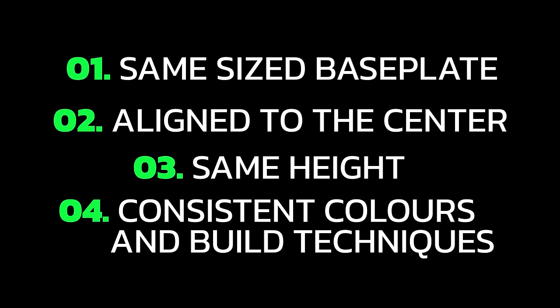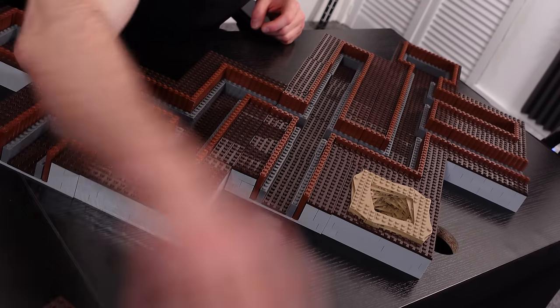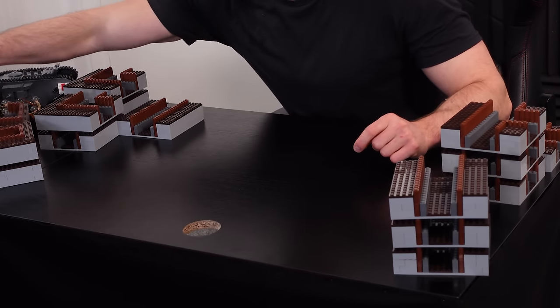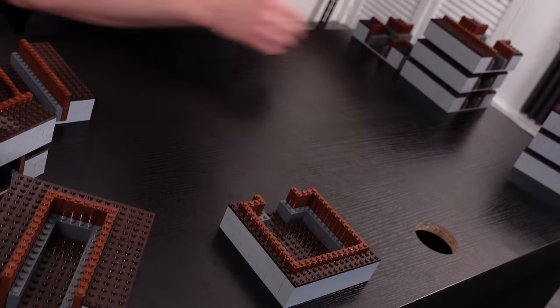If we have done this correctly and followed the build principles established at the start of the video, each module should be able to connect to every other module. So under the assumption that I haven't messed this up, let's give it a crack. This is just a collection of all the various trench pieces we have available. I'm going to move all the craters over here and start trying to build this up one piece at a time. We should start from the front — the most important feature would be the machine gun positions at the front, and then we build backwards from there. The cross-section is going to be our centerpiece that holds it all together.